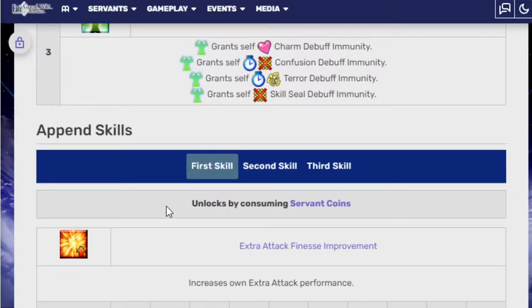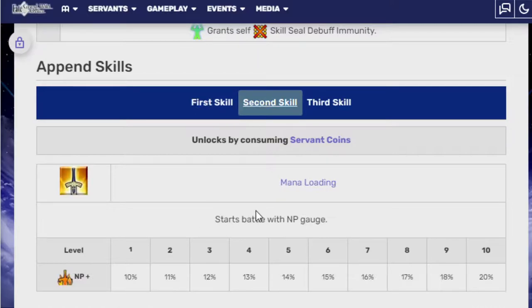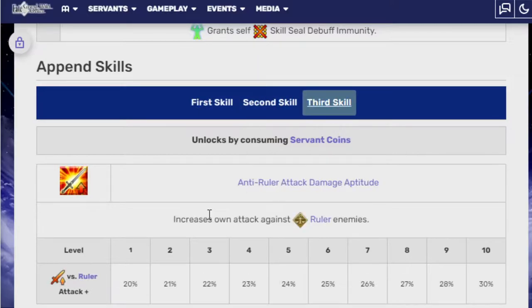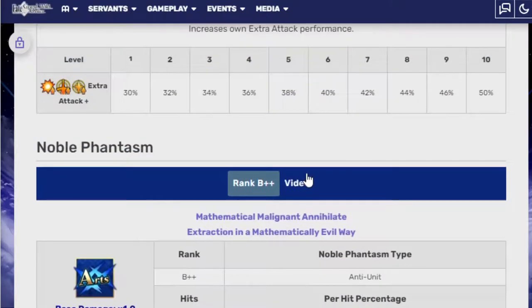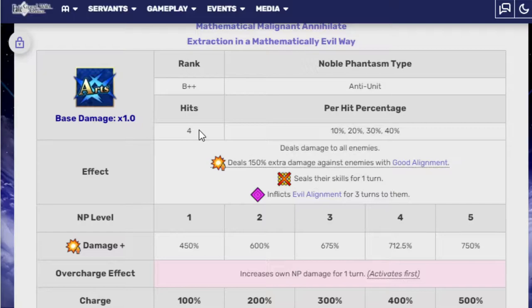This is all very nice. Append skills, unlocked by consuming servant coins: extra attack finesse improvements, starts NP gauge, increase on attack against Rulers — because Sherlock is a Ruler, so why not. Noble Phantasm: Mathematical Malignant Annihilation Extraction and Mathematical Evil Ways. Four hits, deals damage to all enemies, deals 150% extra damage against good alignment specifically, seals their skills for one turn, inflicts evil alignment for three turns, increases NP damage for one turn. Damage is 450% at NP level one and 750% at level five. The NP damage increase for one turn is 20% at 100% charge and 40% at 500% charge.